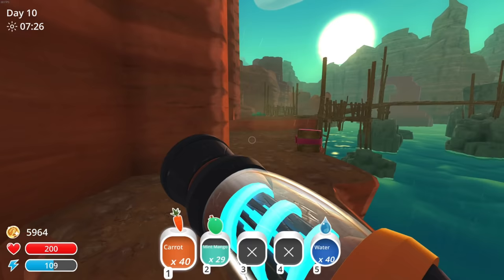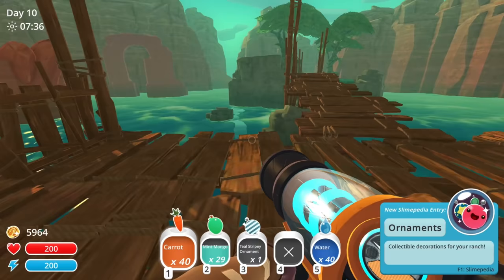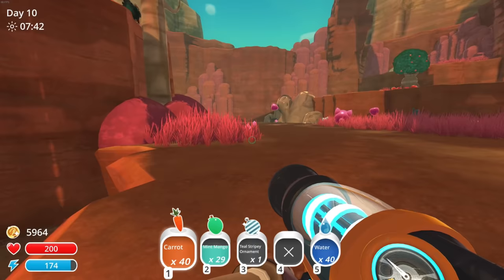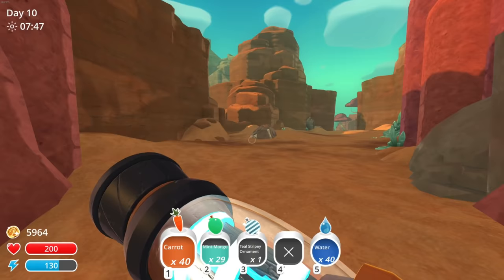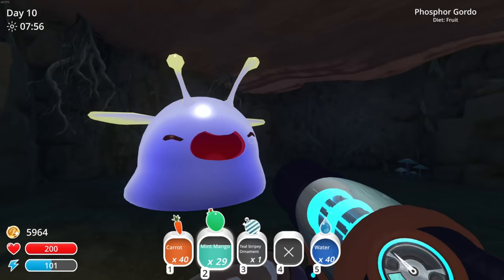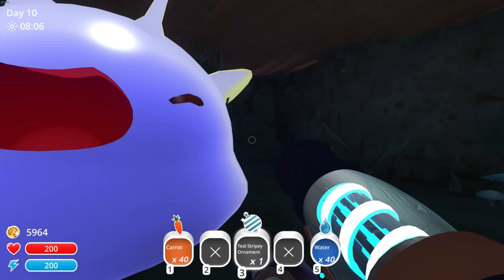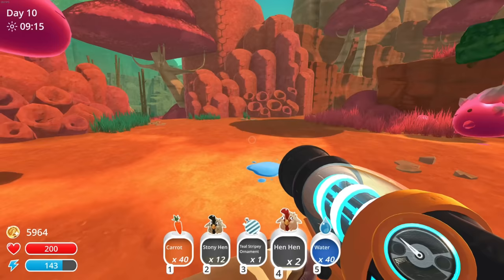Oh hey, there's a present — an ornament! I got an ornament. It's not down here... I think it's over there. There's a cave with a phosphor gordo in it. Let's go see if we can find that guy. Oh look how happy he is — okay, eat these! I don't think this is going to be enough though.